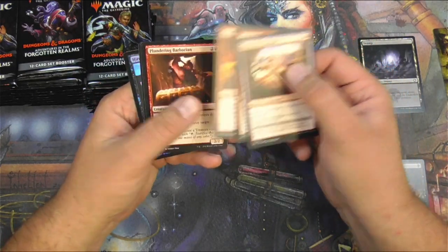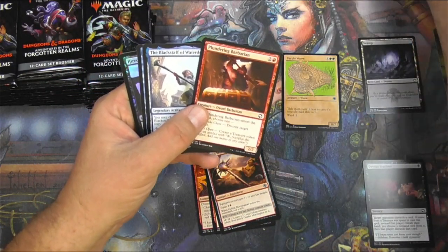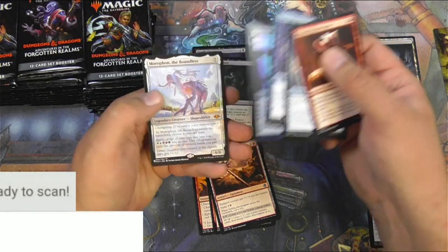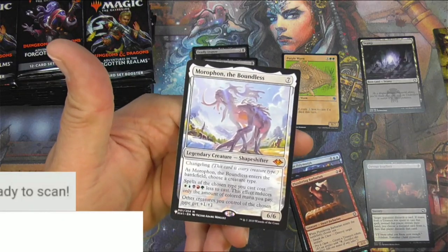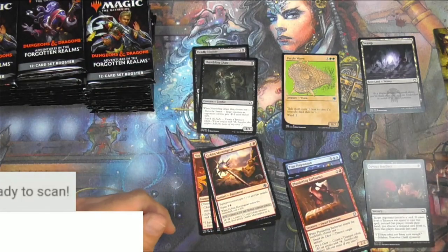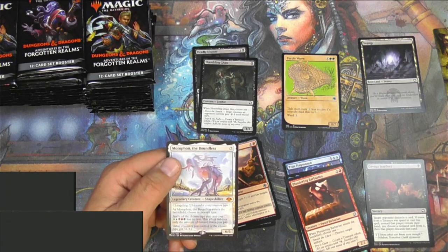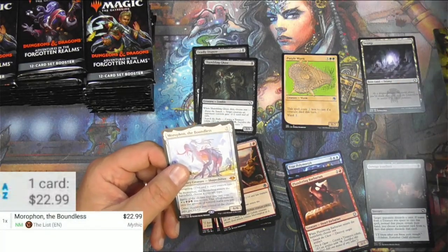We've got a goblin pack here. We've got a couple of rares — Black Staff of Waterdeep and True Polymorph, not really big ones. But there's a nice pull from the list: Amorpahon the Boundless. I need this for my slivers deck! The Modern Horizons version is $23, and the list version is $22.99. So right off the bat I'm doing pretty good.